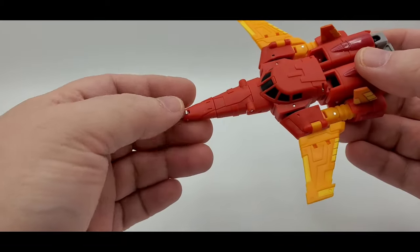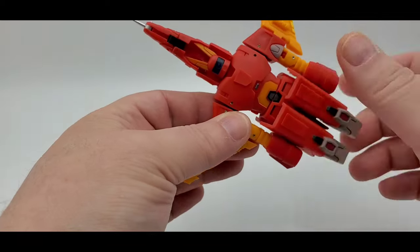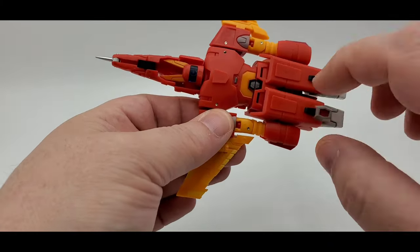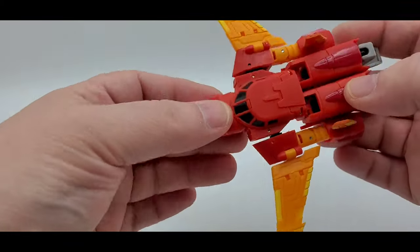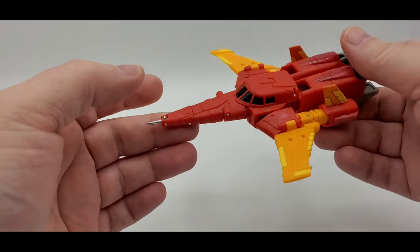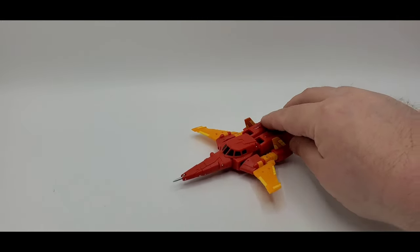The alt mode is kind of meh, but it's fine. I kind of wish they had a hole or port so you can put a little stand in — I tried but it just won't hold. Not much to it. That is Shattered Glass Cyclonus from Magic Square in legend scale.